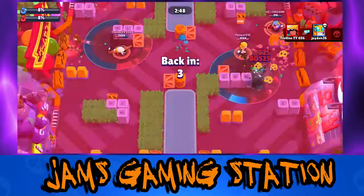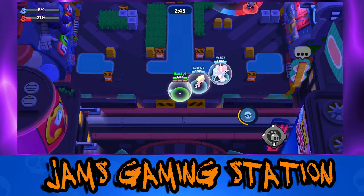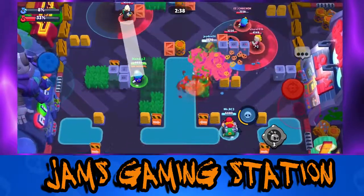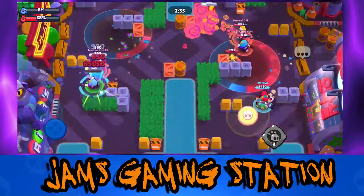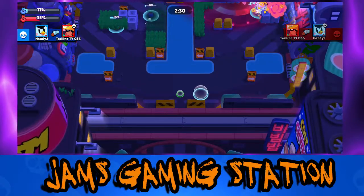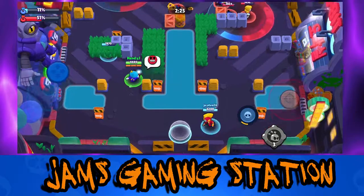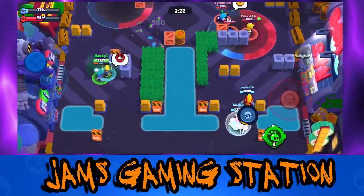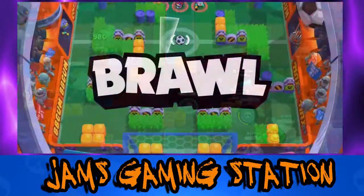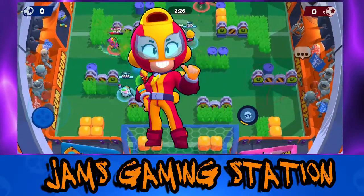He's a little more map dependent in Bounty but can still work there. His super is the real key to taking Mr. P from an average brawler to a great one. Getting your porters out early and chaining supers so you always have one on the map is a huge help to your team - they deal decent damage and force opponents to either take damage, waste ammo taking them out, or back off. This is why Revolving Door, his newly reworked star power, is so good - there's basically no downtime from when your porter is taken out to when the next one spawns. Handle With Care's extra range buff also gives him more favorable matchups.